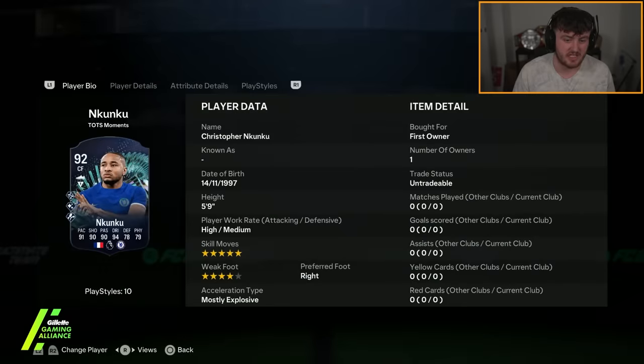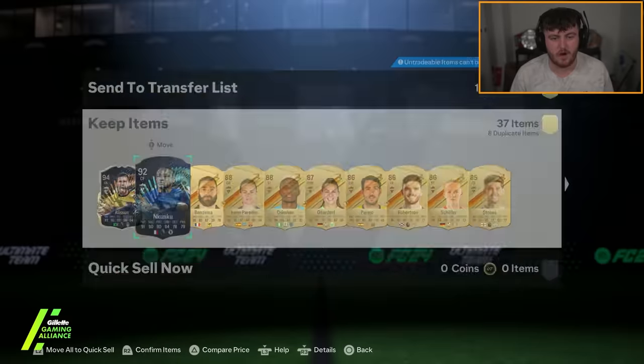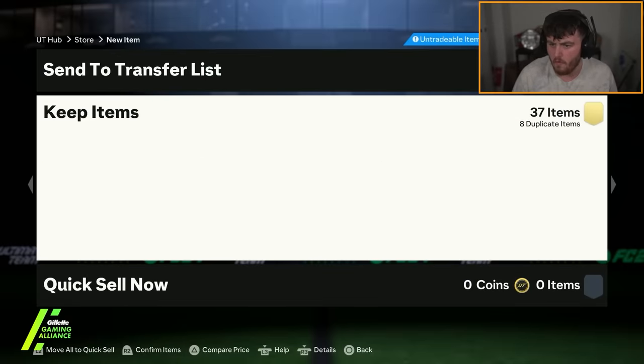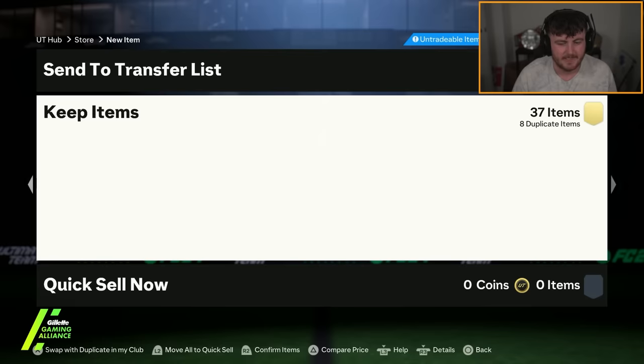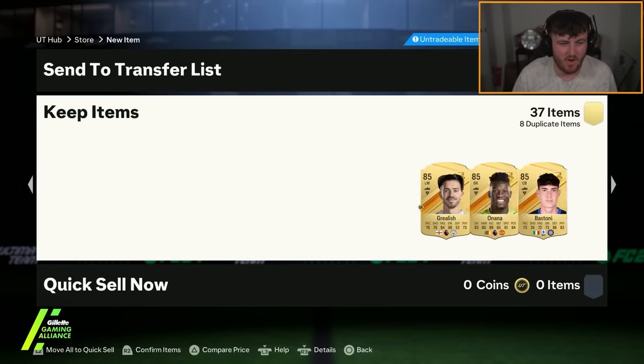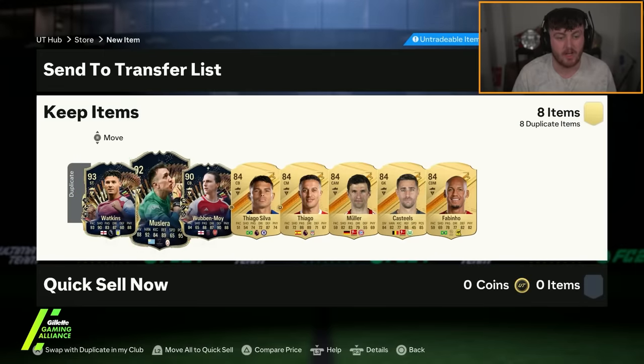This card's actually quite nice — five-star skills, four-star weak foot. Could definitely play that attacking midfield role. He's got decent play styles as well for an attacker. So it's not awful, but it's not great. Oli Watkins, Muslera, Wubbenmoy — not an amazing pack, unfortunately. But could have been a lot worse.